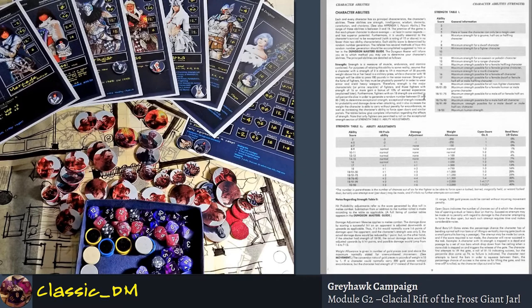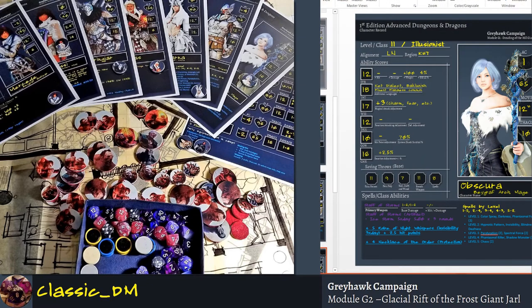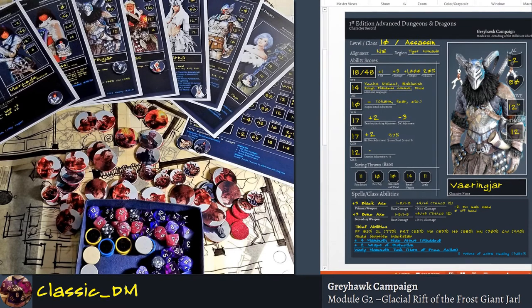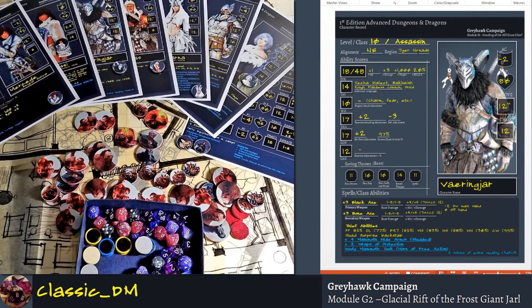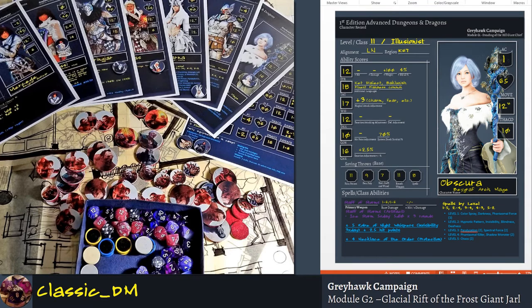For this episode I want to talk briefly about the core stats, because all these things are different. Let's put up a character sheet too. Here's a character sheet from our campaign — let's pull up Varenjar. This is a custom character sheet I made from scratch in PowerPoint. You can put your own pictures of whatever character you want in there.